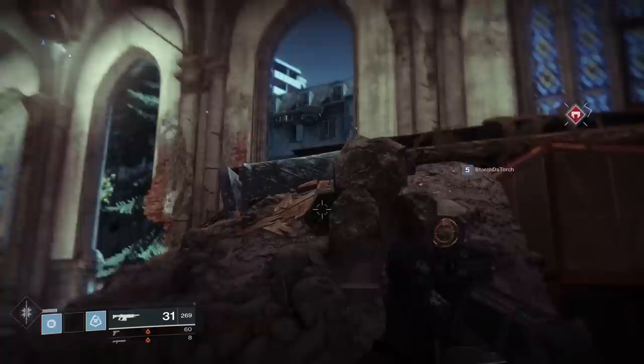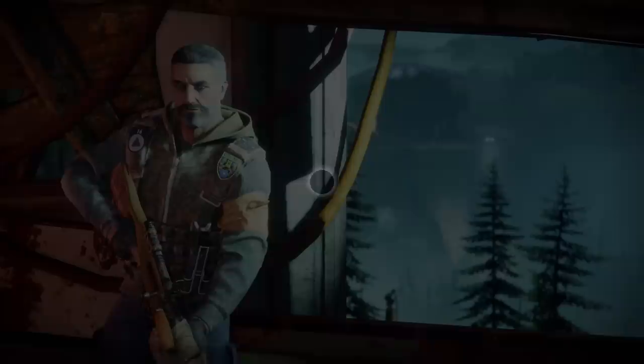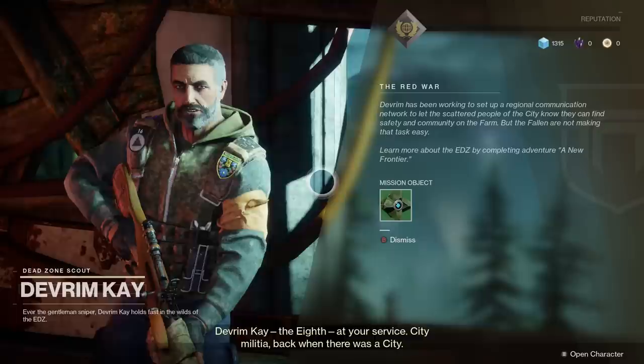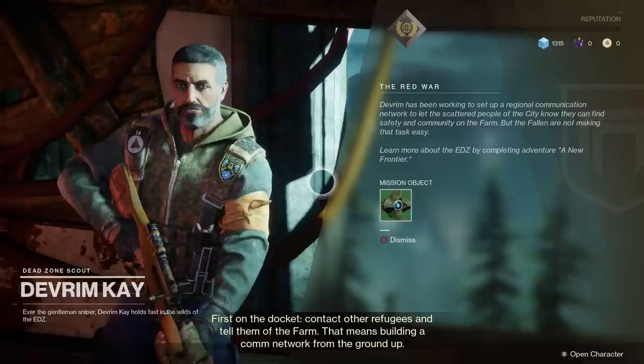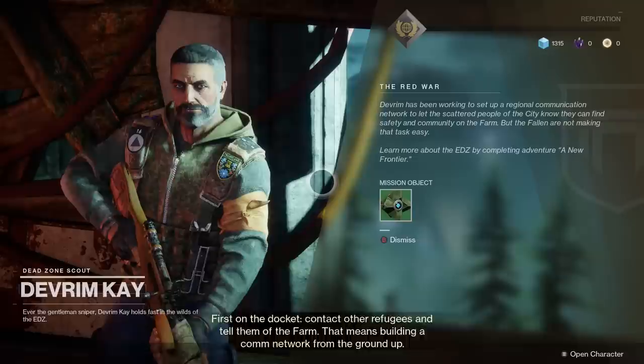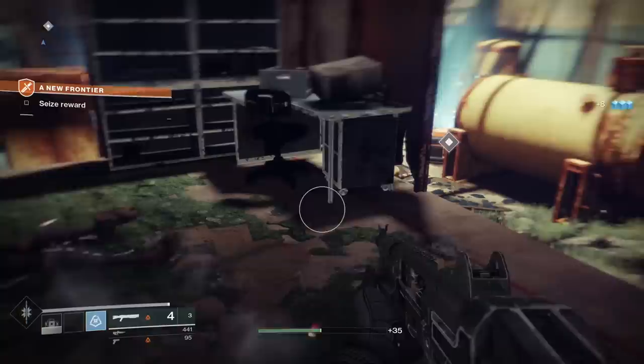Next, let's talk about reputation. There are many different factions in Destiny 2, and all of them require you to complete tasks for them in order to gain reputation. Compared to the first game, things work a little bit differently. One of the first factions that you meet and earn rewards for is the European Dead Zone, or EDZ. Devrim K is our main contact and he's the key to raising our reputation. Every time you visit him — and this goes for every faction with reputation — you'll be able to track your rep with that faction by looking at the bar in the top right.